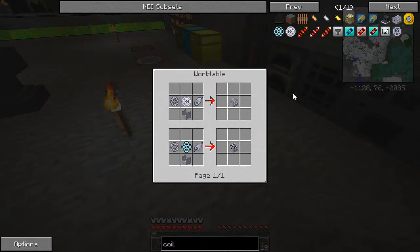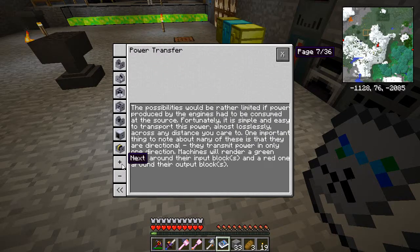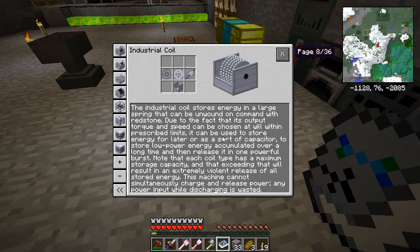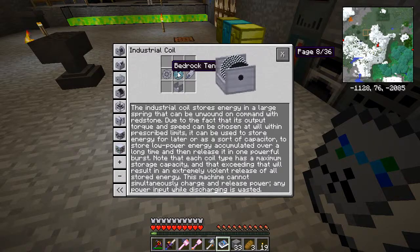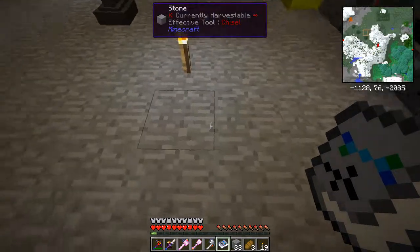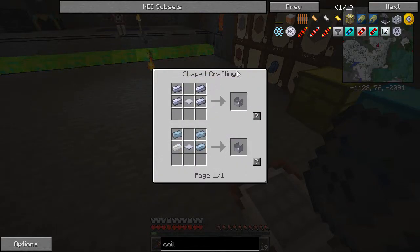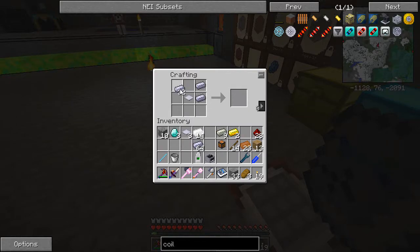The industrial coil - so this means you can store some stuff. Let's look in the book and see what it says about the industrial coil. Stores energy in a large spring that then can be unwound on command with redstone. So this is where we need to make this. We need a mount, we need a shaft core, and then we need a tension coil. Different sorts of tension coil. And the brake disc. What's the brake disc? And the mount. I think from memory the mount is made just like... I do think we need more of these. How about I look it up. The mount is made like that.